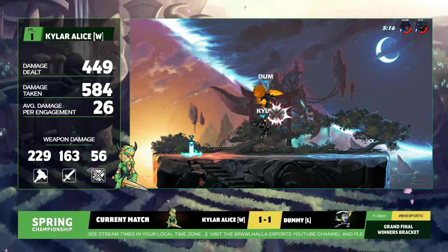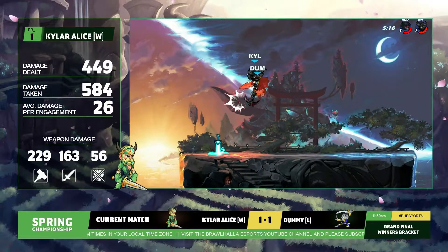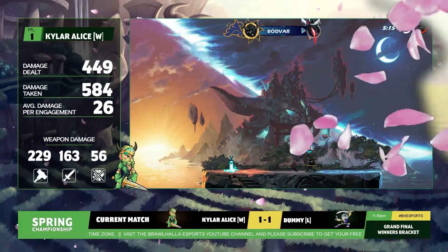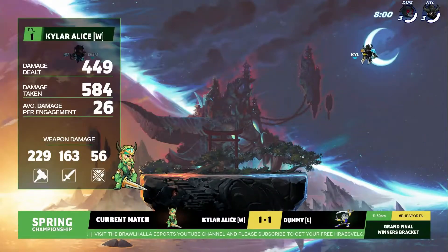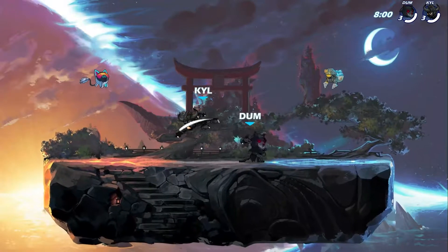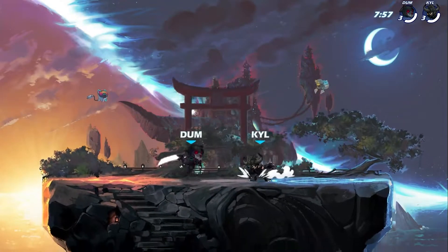You're seeing it here again in slow motion. The game sees something hype is happening and the ceiling comes down a little bit. It's like, hey, we've got to make sure that we get the clip — they're sitting back in the lab like, oh this is a play right here. Bring the map closer. Game two goes the way of Kyler Alice. The swap to the Bodvar working out.